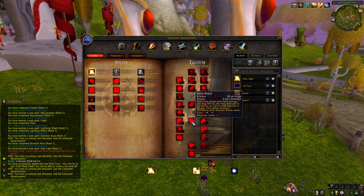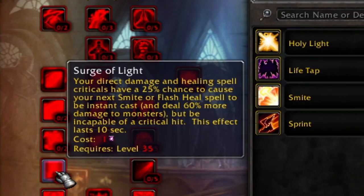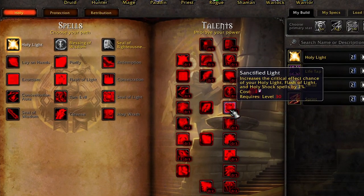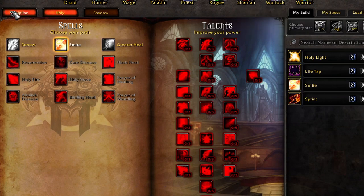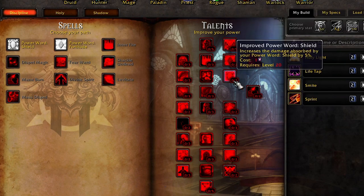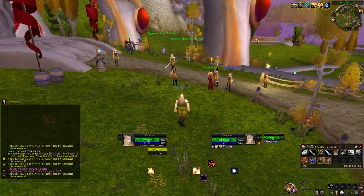I'm going to build around Holy Shock as much as I can. In the Priest Tree under Holy we can grab Surge of Light - my direct damage criticals have a 50% chance to cause my next Smite to be instant cast. In the Holy Paladin Tree there are talents to give Holy Shock a higher chance to crit, like Sanctified Light - 6% increased chance to crit with Holy Shock alone. That's not even including Holy Priest talents like Holy Spec, which is 100% increased damage with Holy Spells, or in the Discipline Tree 5% Holy Crit from Twin Disciplines plus 5% increased damage.